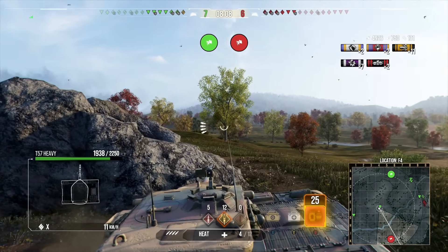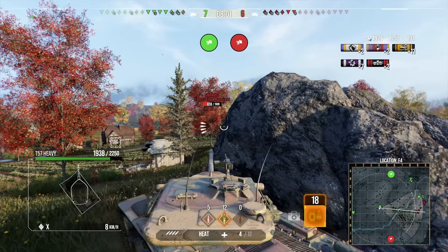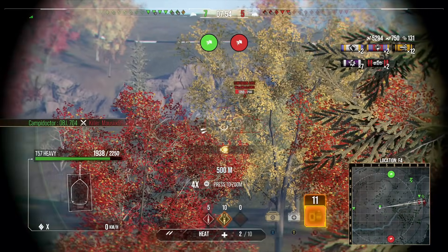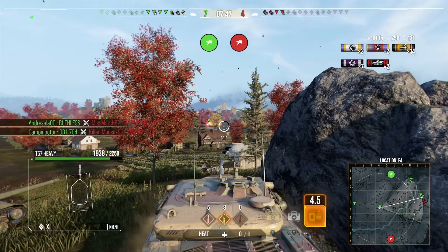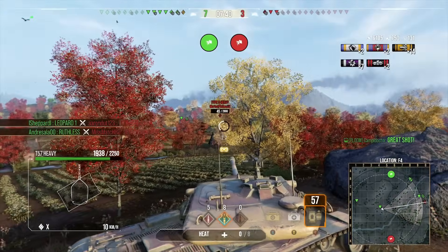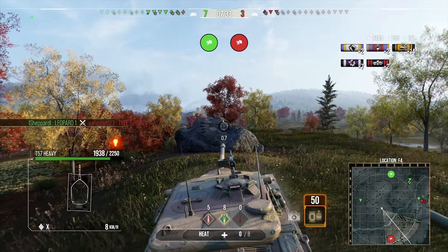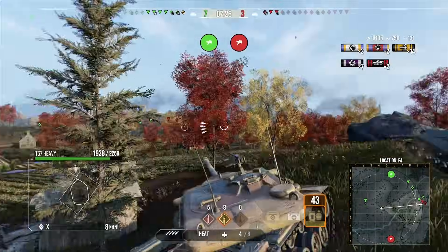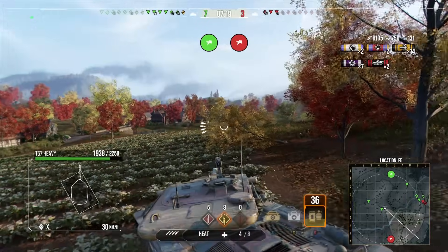In this game we have done 4900 damage, blocked 750, with only 131 assistance — there's not been anyone we've been spotting purely on our own. We're going for the AMX here but unfortunately don't connect the second shot. The Ruthless on our team takes the AMX out, which feels good, and we're up to 6.1k damage. The problem when playing autoloaders is you're sat in the open with no one to shoot, and you've just got to rely on putting obstacles between you and your opponents.